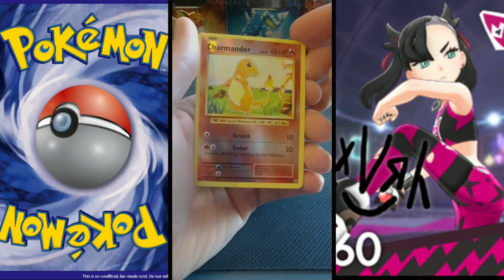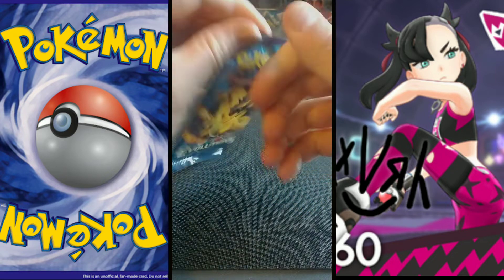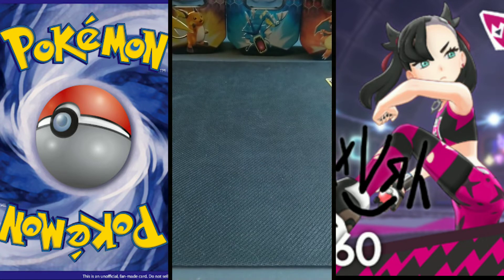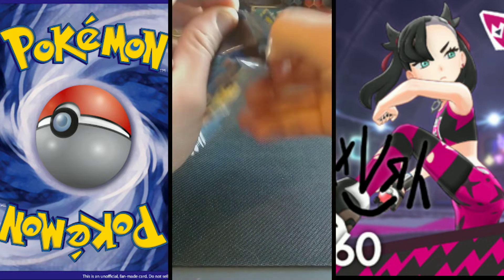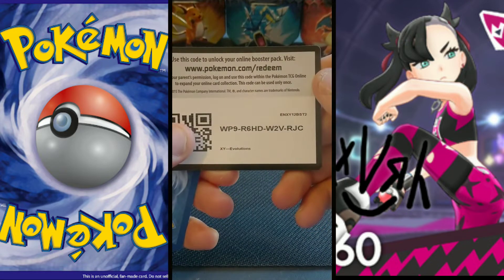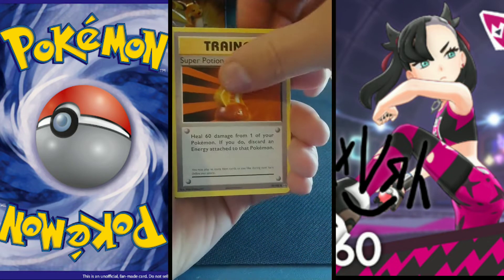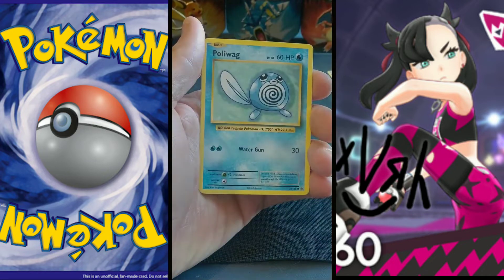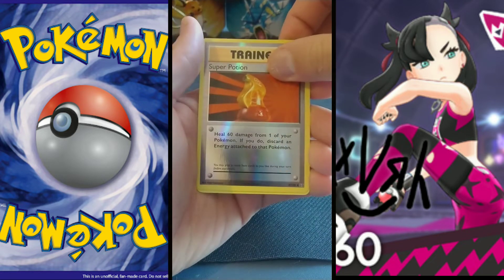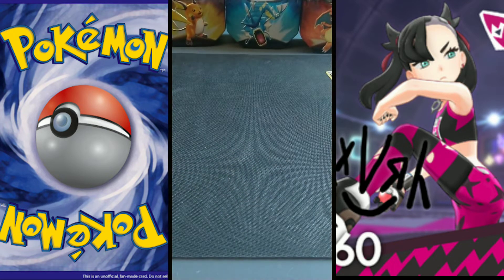Now let's build the suspense with this next Evolutions pack. Right off the bat we've got our QR code. We have Brock, Grit, Super Potion, Nidorino, Gastly, Poliwag, Voltorb, Weedle, a reverse Super Potion, and a regular Dewgong. Well, can't say I didn't get my luck on that first one — that hollow Ninetales is beautiful. I don't have my sleeves next to me, otherwise I would sleeve it right away.